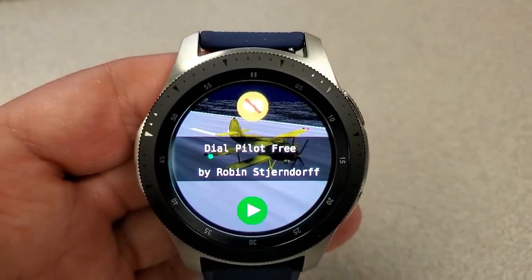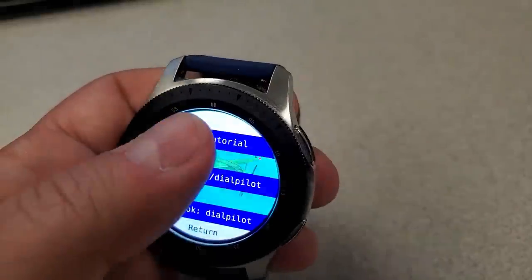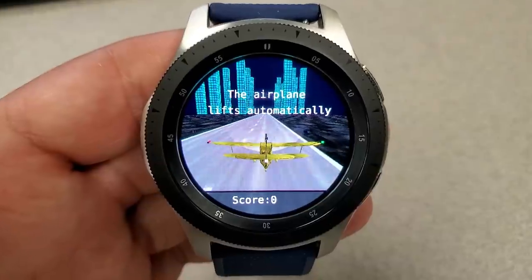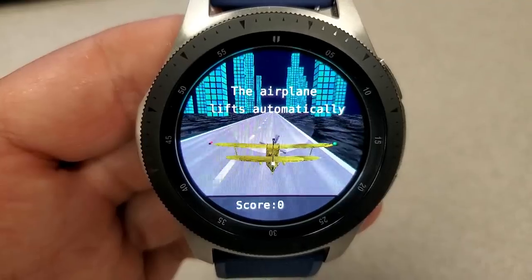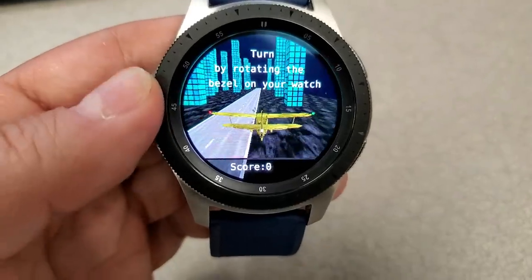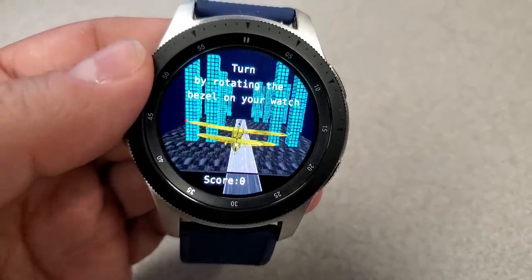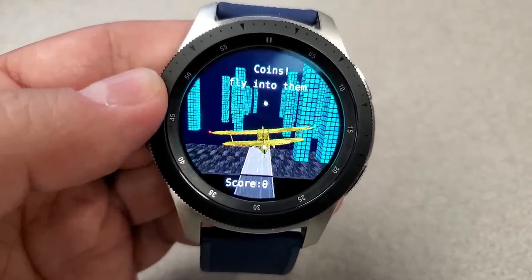This is a great time killer if you're bored — like if you're stuck in a boring class at school or in a long, soul-sucking meeting at work. It is actually somewhat challenging and had just enough obstacles to keep my attention. One thing to remember with any animated programs is that they will take up more storage space than a typical watch face. This one was about 11 megabytes, so you may have to make some room if your device is already loaded with watch faces or other apps.